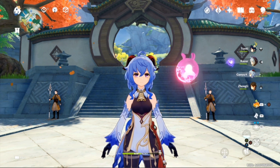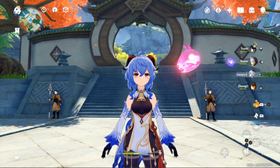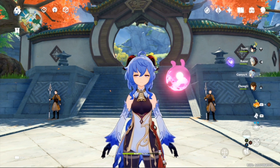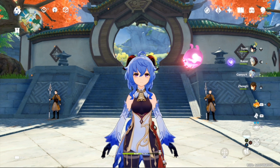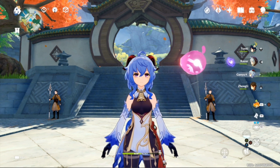We're going to be going over her Ascension materials as well as Talent Up materials, where to locate them, and where to farm those, so when Hu Tao officially drops in the game, on day one, you have her up to snuff and ready to go. I do hope you enjoyed today's video, I hope you get something from it, and let's go ahead and jump straight into it.